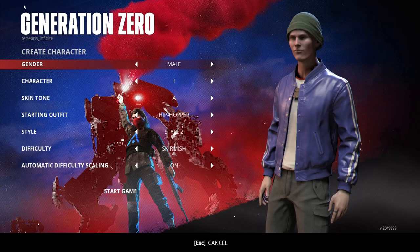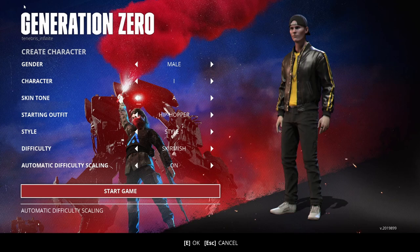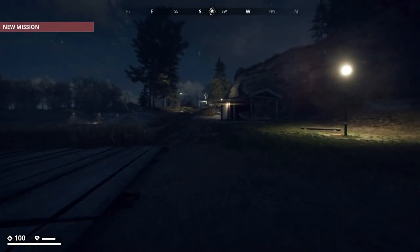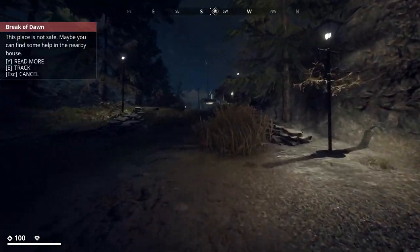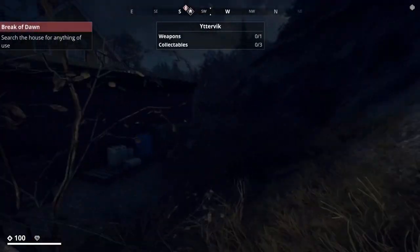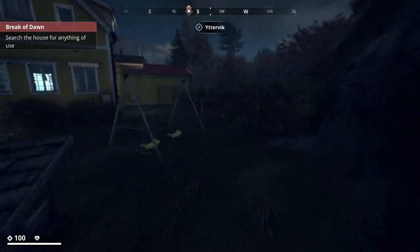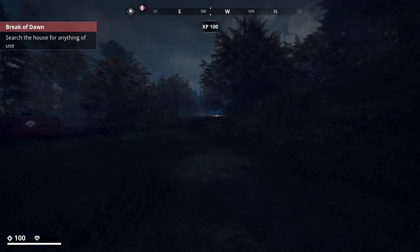I've restarted about 8-ish times now — I kind of lost count along the way. But this is going to be the run we go with. We should have somewhere close to 1,400 to 1,600 bullets per AP and FMJ. We're going to be starting off here, just running up towards Itervik as you normally do, but instead of doing the Break of Dawn, we're actually going to head off to the side and go through the gate.